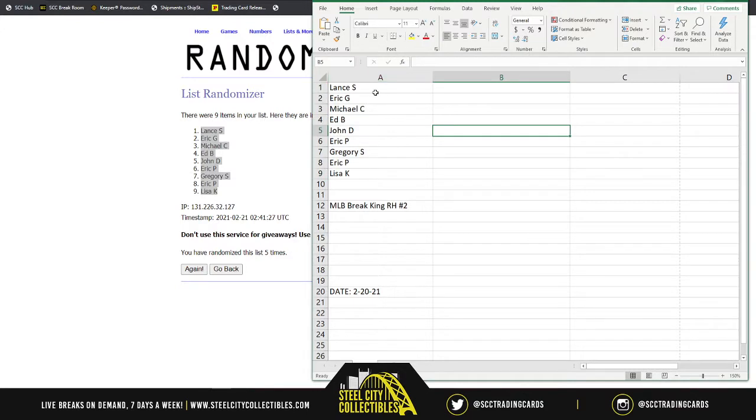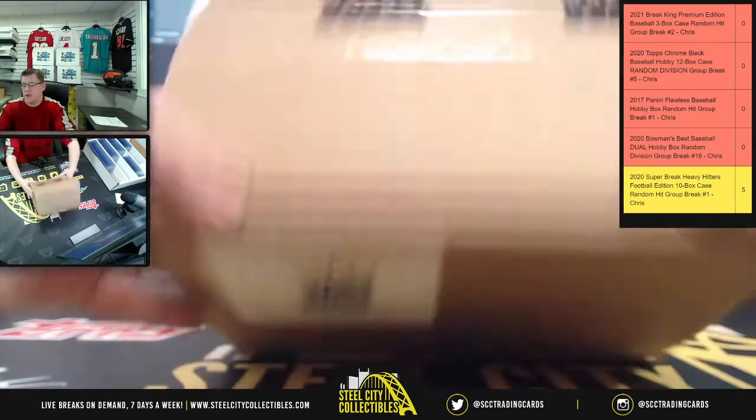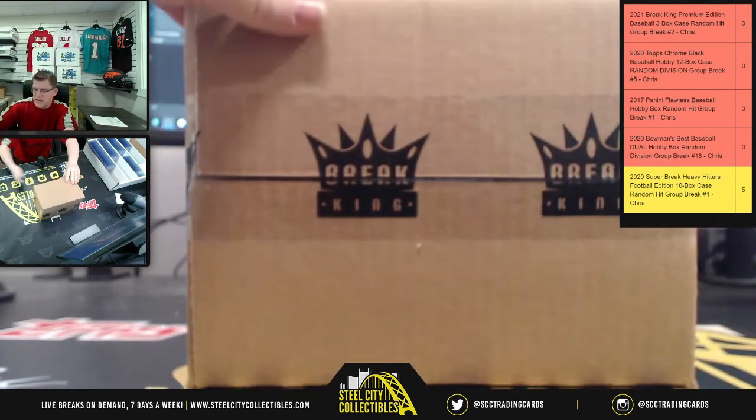So the spot order is: Lance, then Eric, then Michael, then Ed, then John. Eric G is at two, Eric P is at six, Eric P is also at eight, Gregory at seven, Lisa at nine. Good luck! There are three boxes in the case with three hits each — three times three is nine, hence the nine spots.